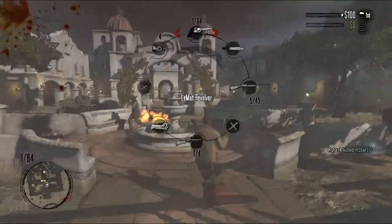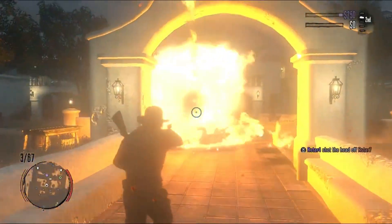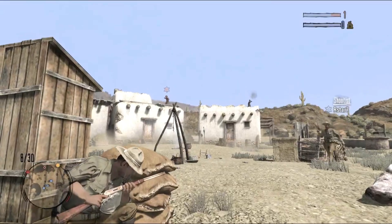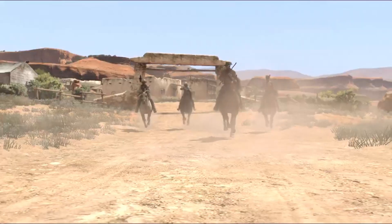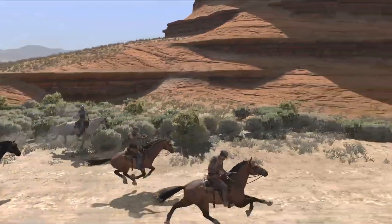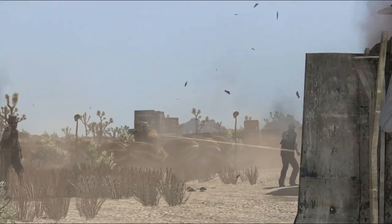Shootout is a deathmatch. A pistol or rifle is handy, but a fire bottle makes even quicker work of opponents. Gang Shootout brings your posse into play. Teamwork is key, whether it's flanking a rival posse on horseback, or having a friend man a Gatling gun.